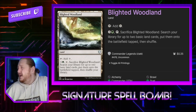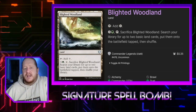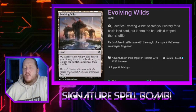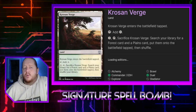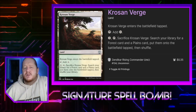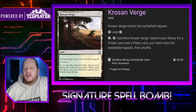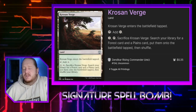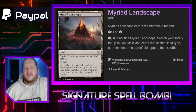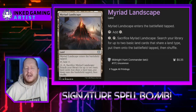Let's get into the lands — there's a pretty robust land package. Blighted Woodland has the ability to be sacrificed to get 2 basic land cards onto the battlefield tapped. Cryptic Caves lets us sacrifice it to draw a card if we control 5 or more lands. Evolving Wilds lets us go get one of our basics of our choice. We have Krosan Verge, which taps for colorless or we can sacrifice it to search for a forest or plains — really going to guarantee us a Landfall trigger late game, and helps with mana fixing for expensive multi-pip cards. Myriad Landscape lets us sacrifice it to get 2 basic lands that share a land type onto the battlefield tapped — so 2 forests or 2 plains.